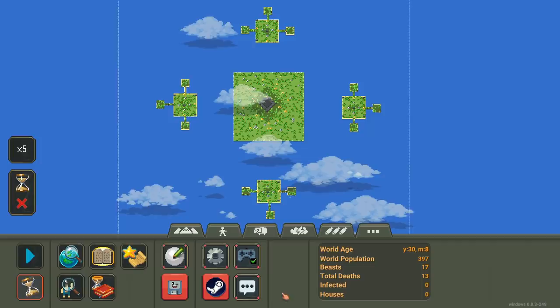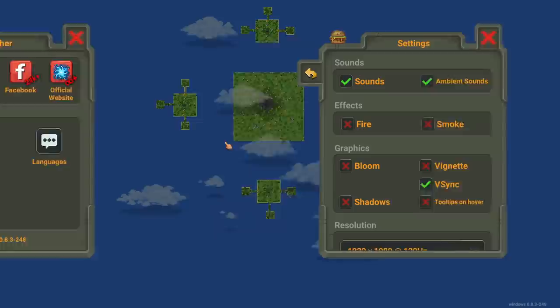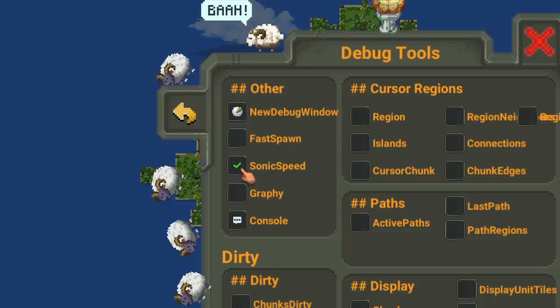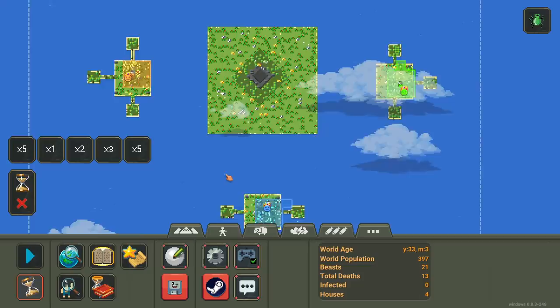Let's change the hourglass to times five. I get a lot of people that say, hey Blitz, you should just click on the settings thing and spam click on the burger — then you don't have to use the auto clicker anymore. So we get the debug tools: fast spawn, sonic speed — I like go fast. And I can give them burger heads, which is kind of funny. So I should be able to activate the speed much faster. Our civilization just zooms by, and our world age is 43 years. It is so much faster.